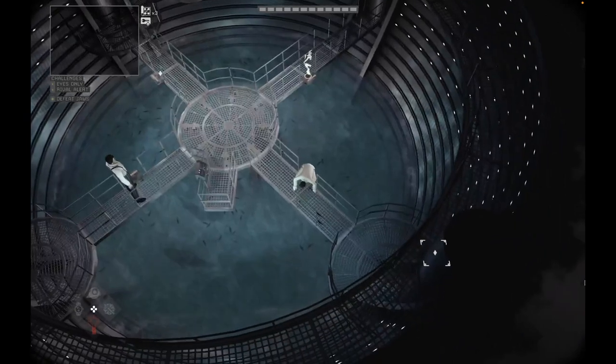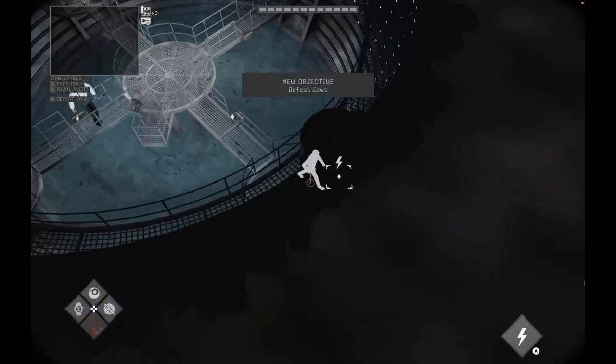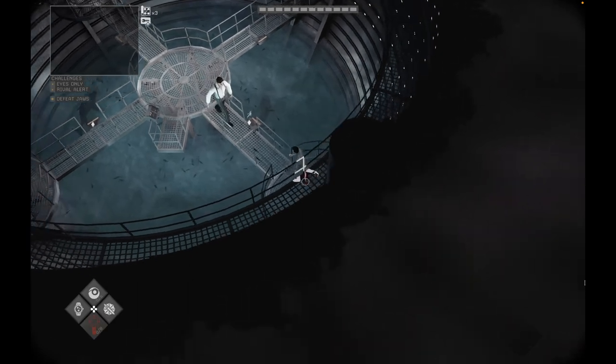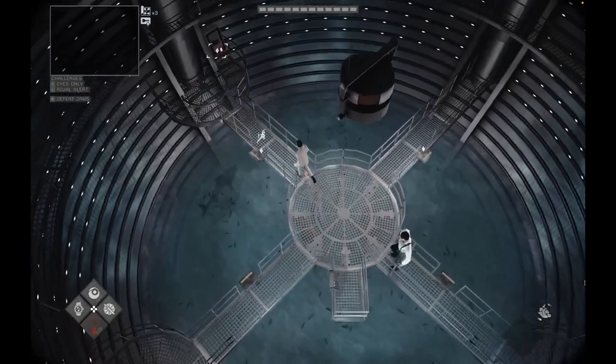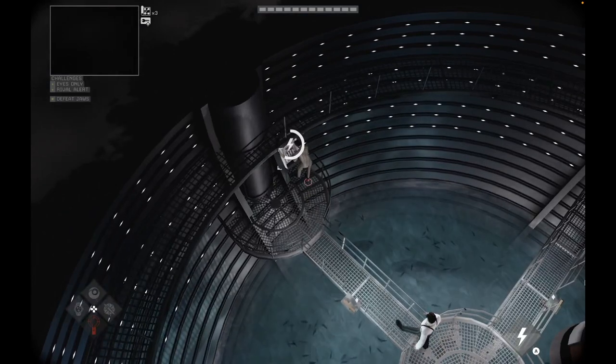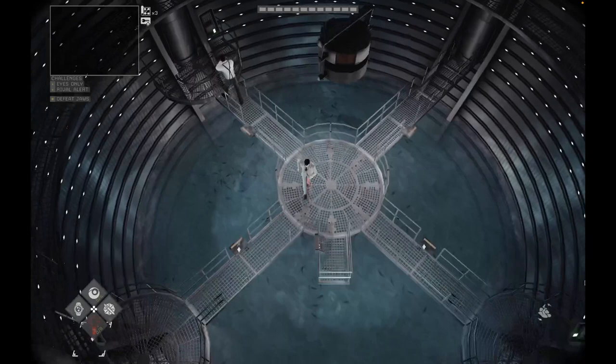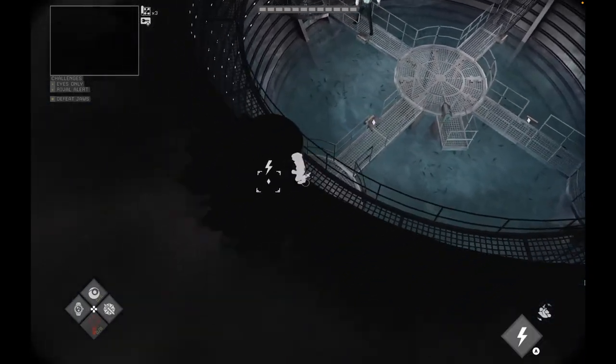Turn on the three power switches. When Jaws is near you at the power switch, you can roll away to avoid him. Roll past Jaws as soon as he reaches you. Now make the final power supply.